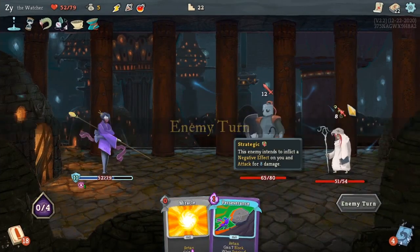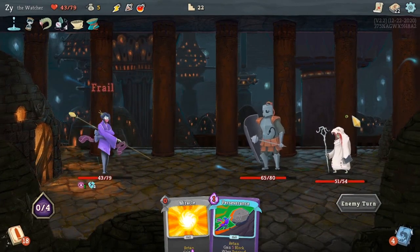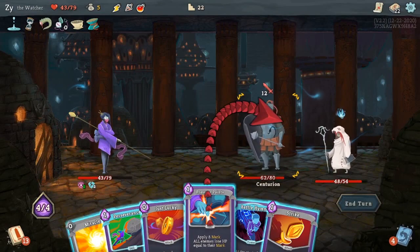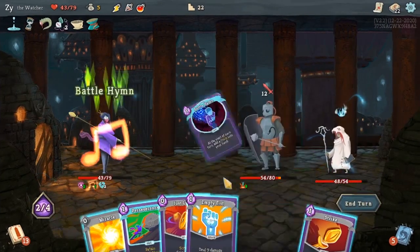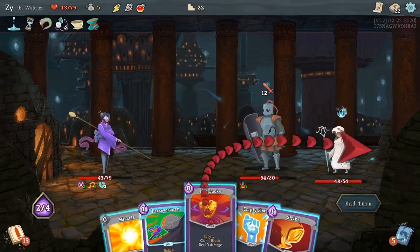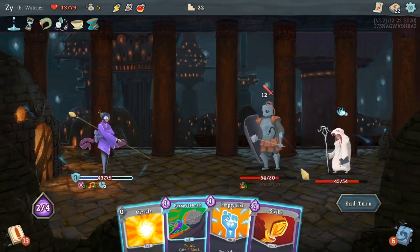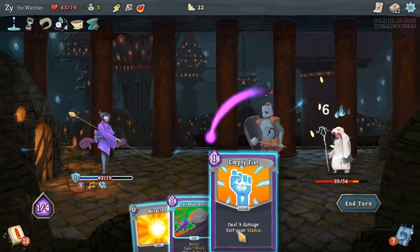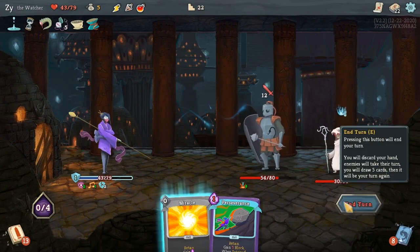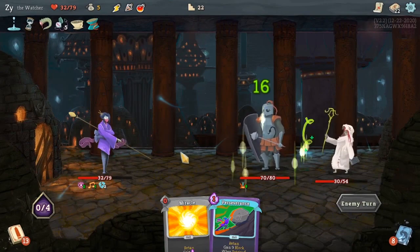This cleric — sorry, mystic — is being a meanie and deciding to also attack me. I keep calling them a cleric but they are a mystic. Frail is a very annoying status effect for me. For all the status effects that the enemies can put on you, Frail is the one that bothers me the most.